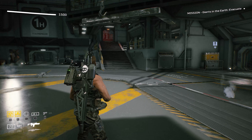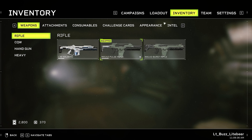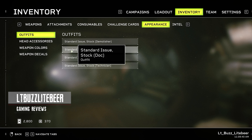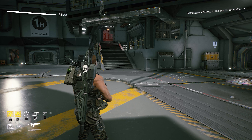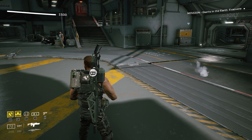Welcome back to part six of my Aliens Fireteam Elite full playthrough. I'm Lieutenant Buzz Lightbeer, and after part five I'm not gonna lie, I needed a quick break to catch my breath. But we're gonna just keep chugging right along. Let's dive into mission number six. Remember to like, comment, subscribe, all that good stuff. Let's get this one going.